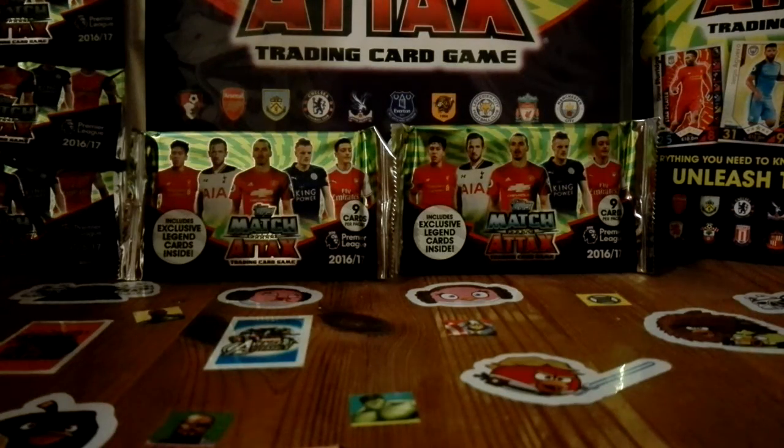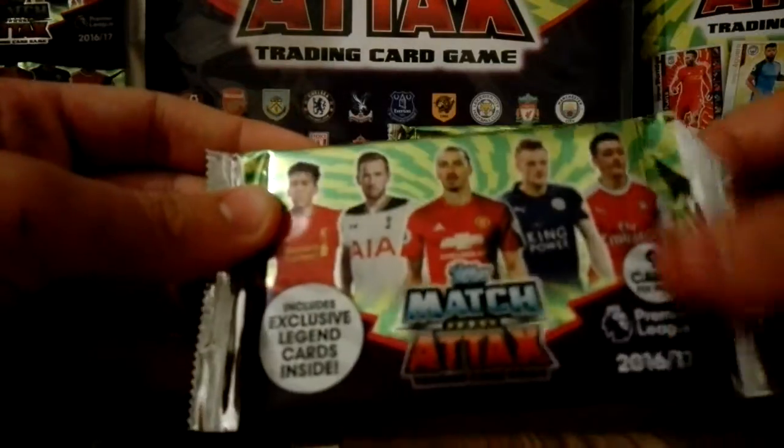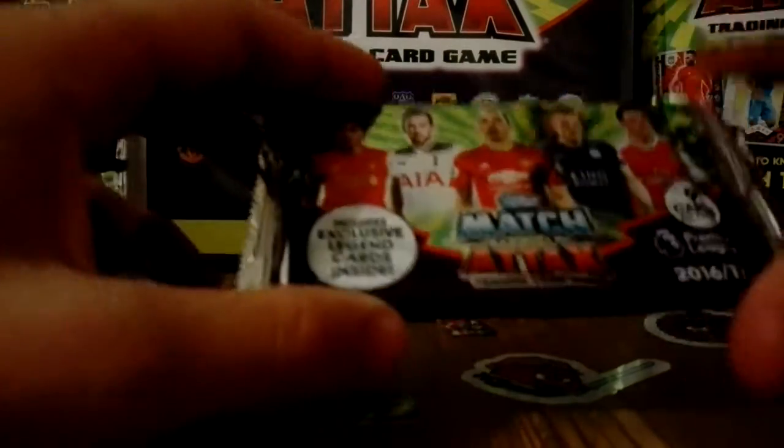What is up guys and welcome back to another Matchtac video. Today we have the Matchtac Tesco exclusive legend cards. There are 9 cards per pack and it's the Premier League edition because of the new brand. You've got Ibra, Kane, Vardy, Ozil, and Flamini.